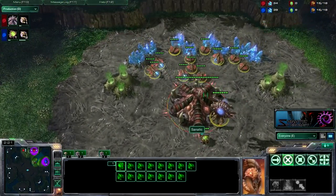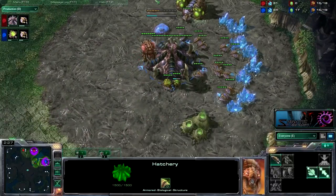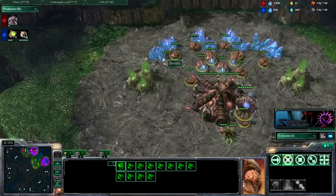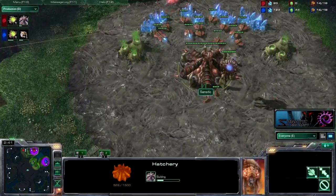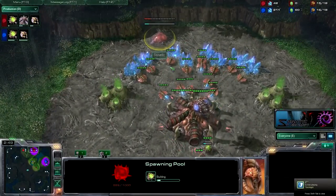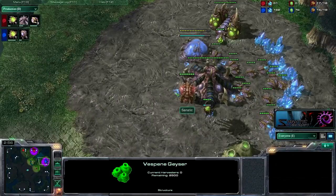You can deal with 10 pools with the 15 hatch build too. It's kind of tricky, but I'll show you guys how if you want me to. I do have a replay of some guy 10 pooling me with this build and I did survive — it wasn't too bad, but I did lose my hatchery. Of course, they're going to have to cancel. There's no way you can keep your 15 hatchery up if they do 10 pool. Spawning pool coming up for me. I have 15, droning up to 17, getting my gas, 16 overlord.